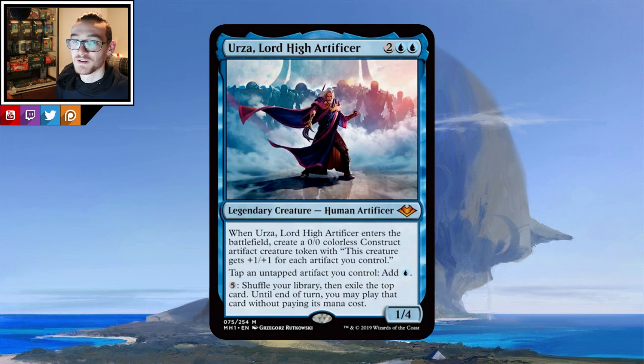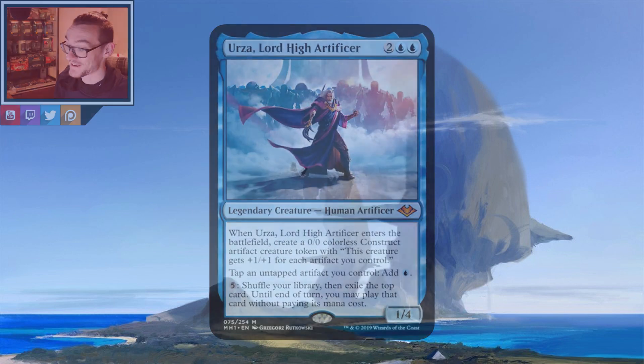Clearly Urza fits an artifact build — the whole deck will be artifacts, partly for the mana production, to buff the tokens and all our combo interactions. In the nature of this commander it's very combo heavy. He's a huge bomb in commander, people are loving it. He's seeing a bit of trial in modern, and people are even trying him in vintage and legacy. This is the most expensive card right now in Modern Horizons and it's worth every penny.